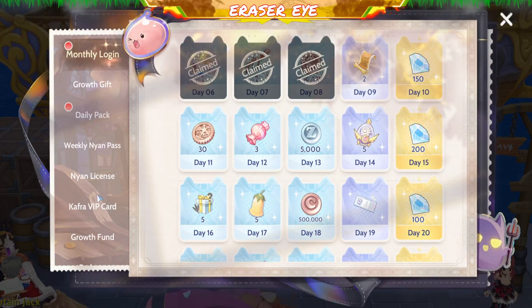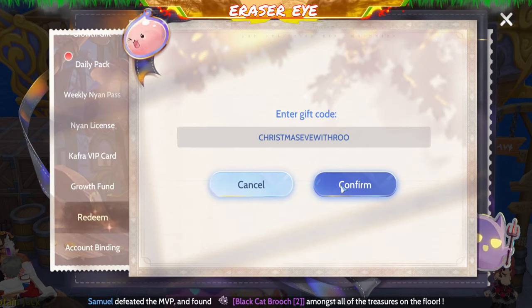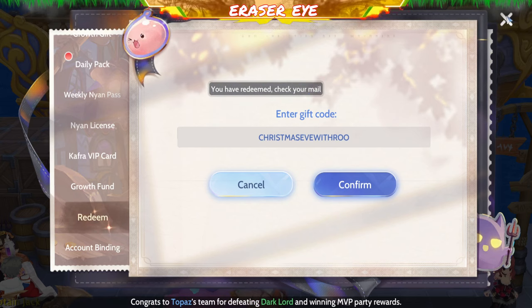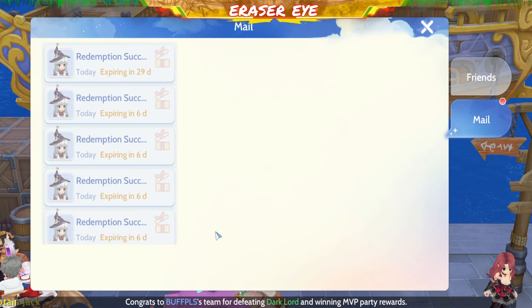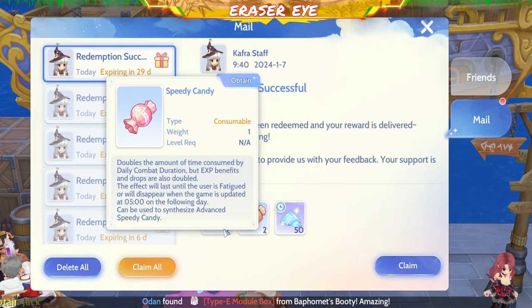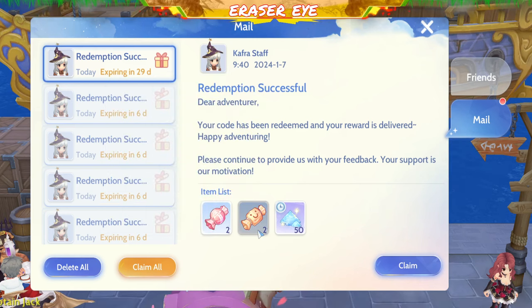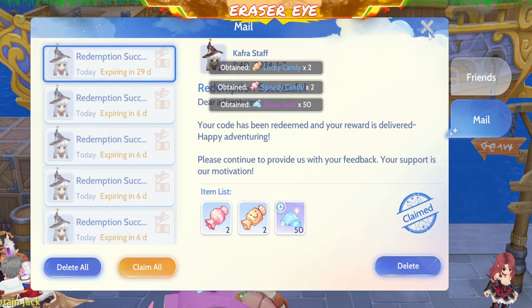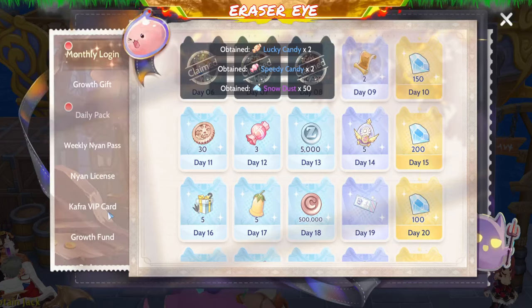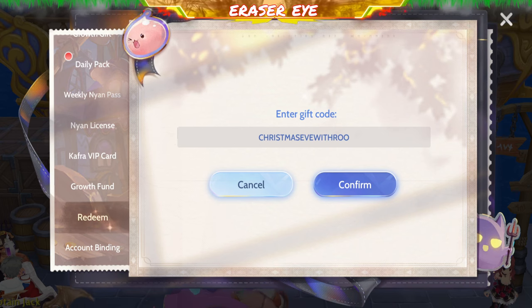That's a Christmas event code. The next code is Christmas Eve with ROO. From this code you get two Speedy Candies, two Lucky Candies, and 50 Snow Dust. It's Christmas Eve with ROO — copy that code.